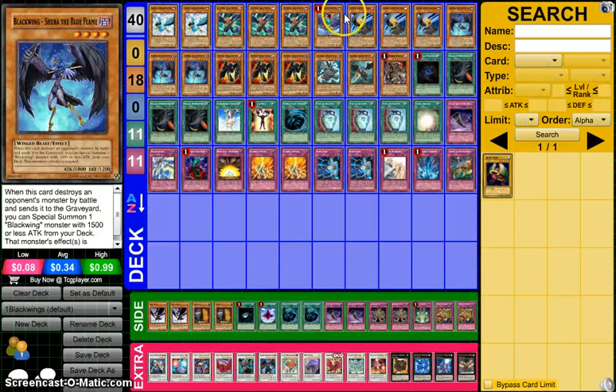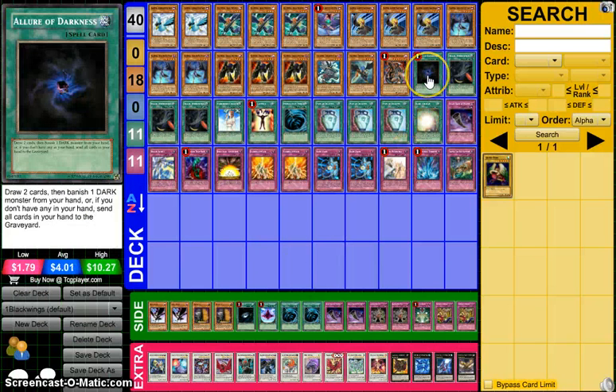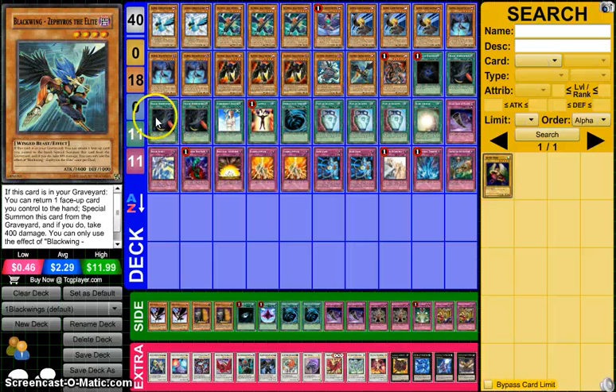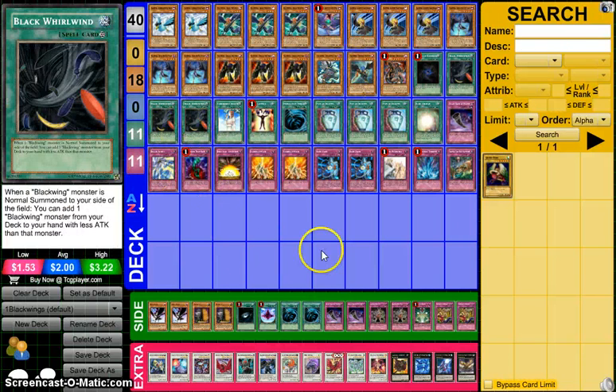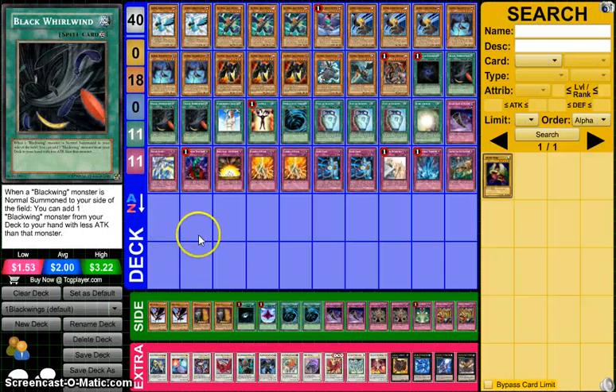Dark Armed Dragon, because all the monsters we play are Darks, and Dark Armed is really, really good — 2,800 attack with a really nice destruction effect that is not once per turn. Allure of Darkness, again, because everything we play is Dark. Black Whirlwind — we have to play triple or it's not Blackwings. It's at 3 in the TCG, unlike the OCG where it's at 2. It's our searcher: when you normal summon a Blackwing, you add a Blackwing from your deck with less attack than that Blackwing, and it stacks if you have multiples on the field. The key interaction with Zephyros is that since Zephyros returns a face-up card, you can return the Whirlwind to your hand, special summon Zephyros, and then activate the Whirlwind again. It's not like Vulcan the Divine where when you return it you can't activate cards with that name for the rest of the turn — you can still bounce it with Vulcan, which is why Vulcan is really good here, since you'll always have Black Whirlwind face-up.